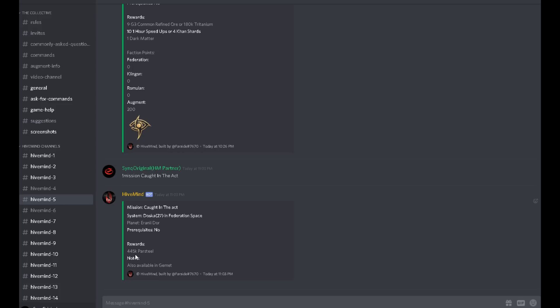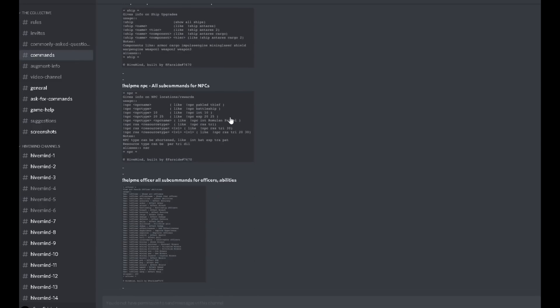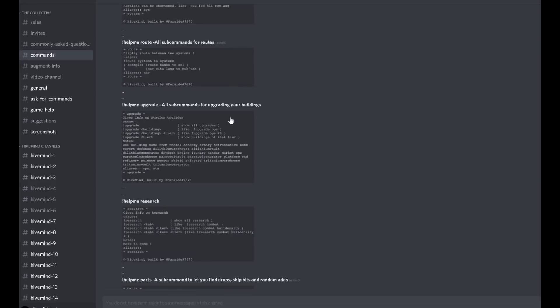So if you don't know what the reward is going to be, you can just type it in using that command — exclamation mark, mission, space, the mission name — and it will actually tell you what the reward is for the mission. Which is great because you know if it's going to be worth your time doing it or not. Personally I would have preferred it to be dilithium, but 445,000 par steel is actually not too bad a reward. There are so many different types of commands you can use and it is so useful as a tool to get you through the game.